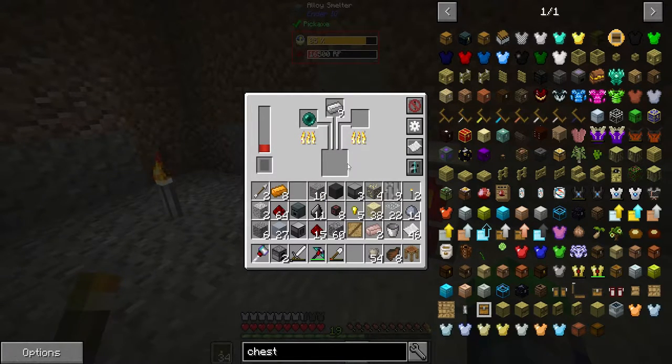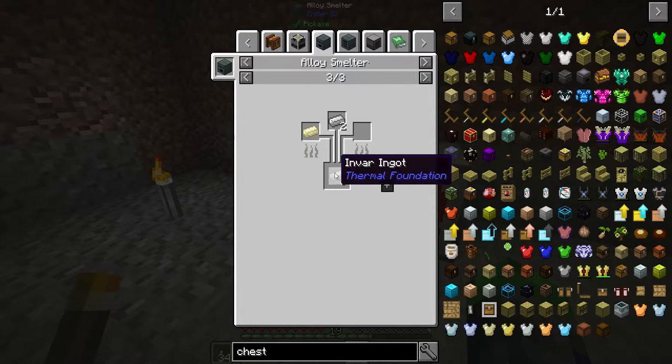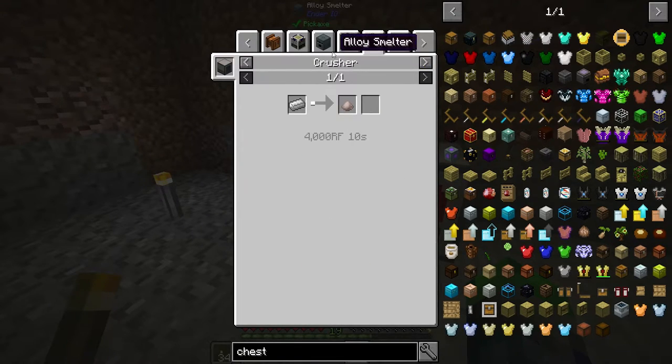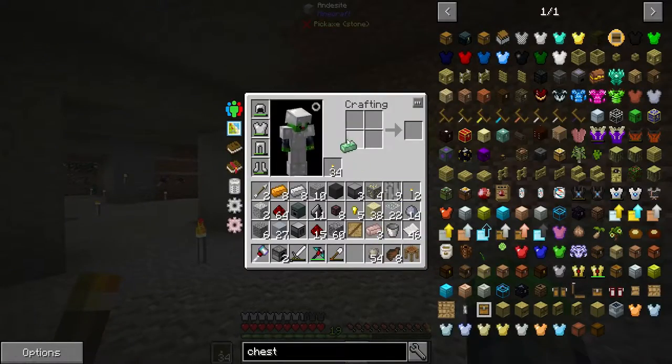We can make some more conduit, which is always nice. We can also smelt this down — dark steel and end bar, that's cool. Iron is like the most used thing in this entire game. Let's make the item conduits — we get eight from that, glorious.